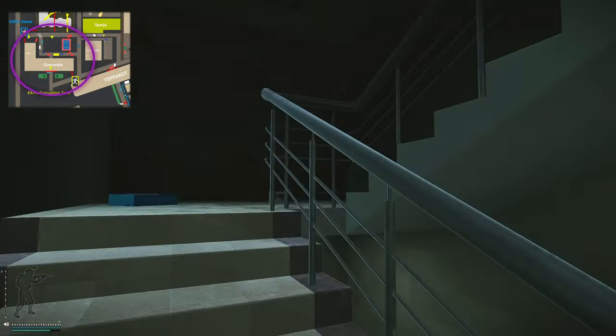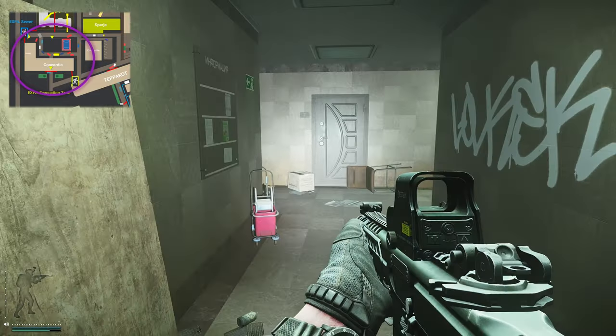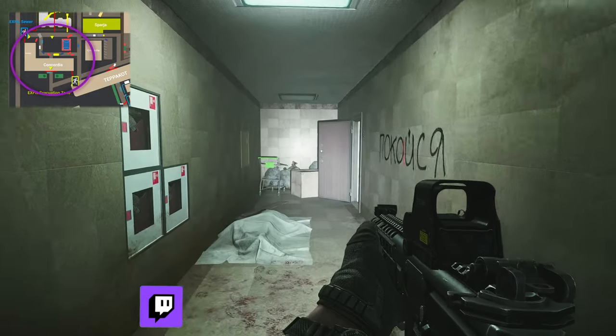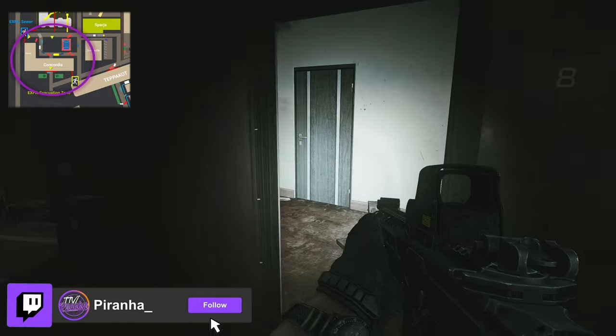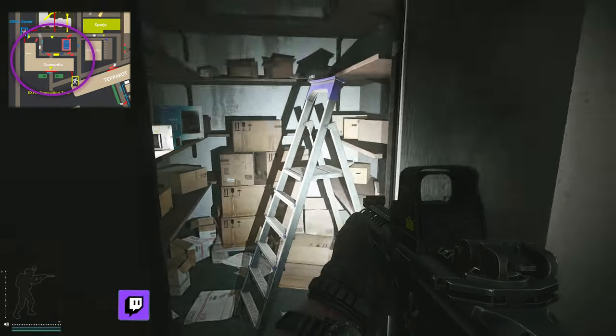Head up the flight of stairs twice, just like so, then go through the door directly in front of you, go to the left, swing it around to the right, go through the right again, and then we're going to go to the door just to the right of where you have this step ladder.